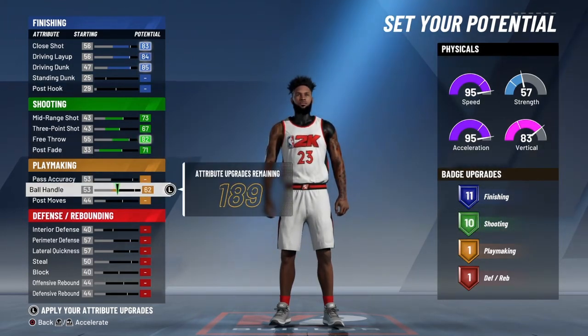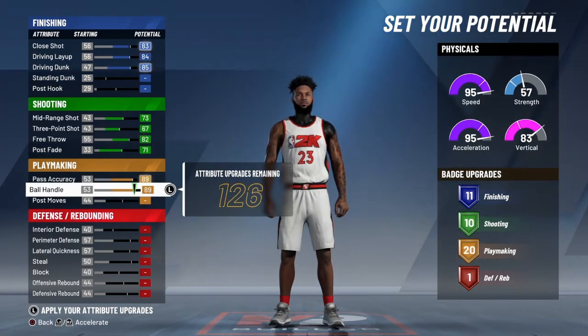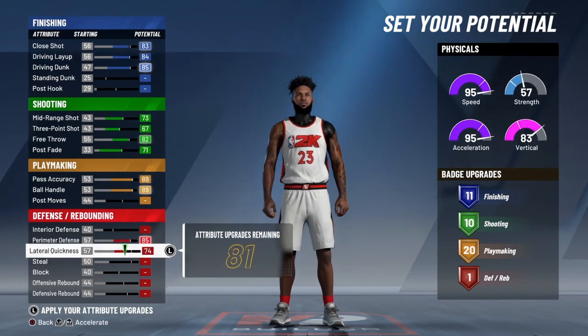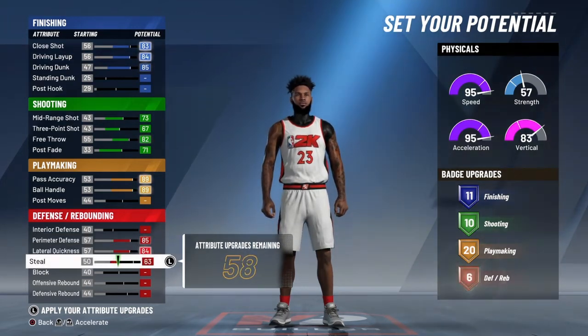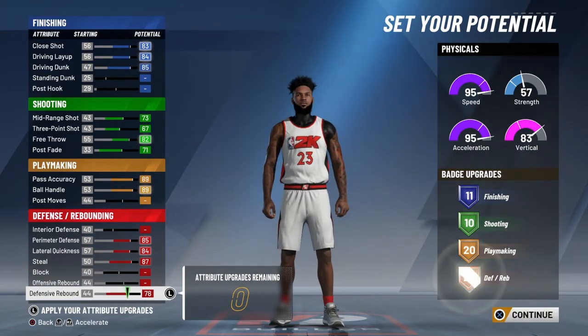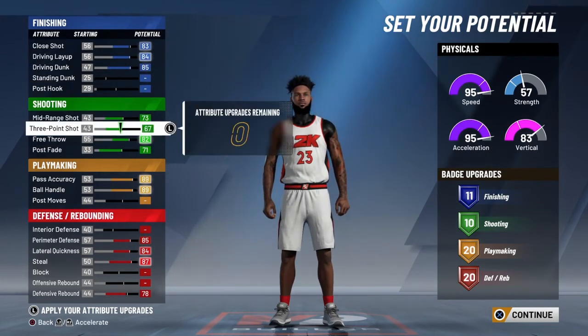It's 10 — 10 shooting badges. So now the only thing we're going to upgrade on playmaking is passing accuracy and ball handle, and that's going to give us 20 playmaking badges. And for defensively we only need 20 playmaking badges again. Defensive rebounding gives you a lot more badges. So this is the build right here.